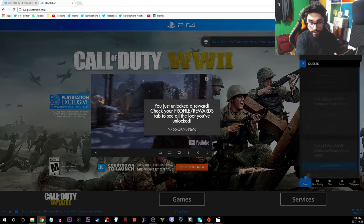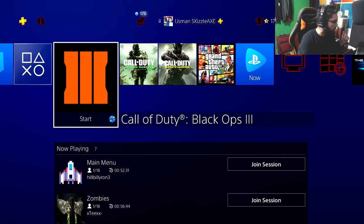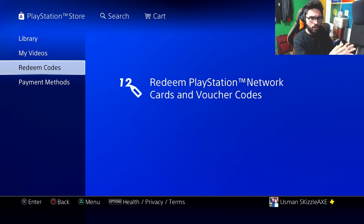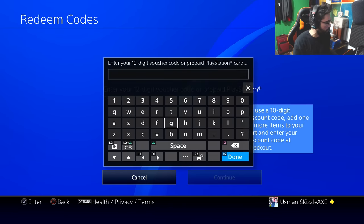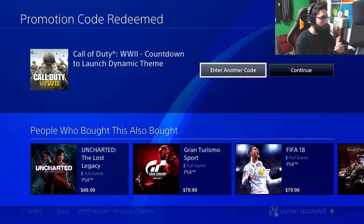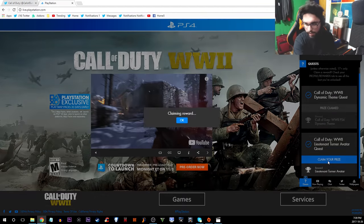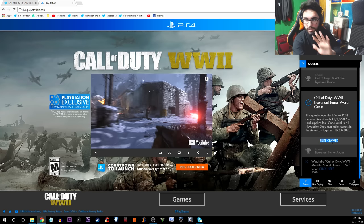Alright, let's go ahead and claim our prize — and it just gave me the code, as you guys can see. So what we're gonna do now is go over on my PlayStation 4 and enter the code. Go to the PlayStation Store, come down to 'Redeem Codes,' and enter whatever code you got from live.playstation.com. Once you've entered it, just confirm it and boom — you will get your theme. You can choose to continue or enter another code. Also, a quick heads up: I accidentally unclicked the prize page and could not click it again, so make sure when you're doing this, once you see the code, don't click anywhere else — just confirm and continue.